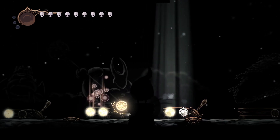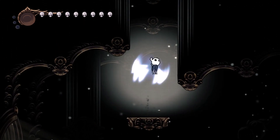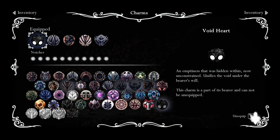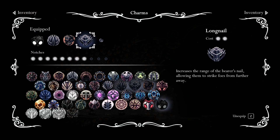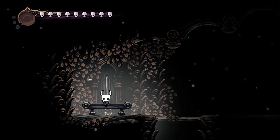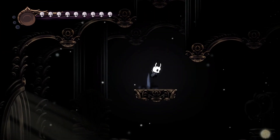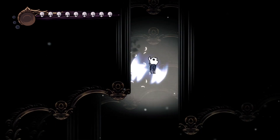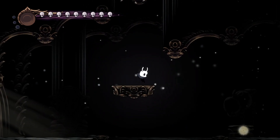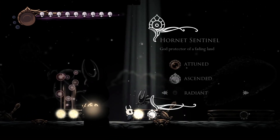Next up is Hornet Sentinel, but first I'm going to switch my charms to what I showed at the beginning. So we're going to unequip Unbreakable Strength and Long Nail, and equip Shaman Stone and Soul Eater. Also, if you struggle, you can unequip Mark of Pride and replace it with Unbreakable Strength or Carefree Melody — it works pretty well too. With that said, let's get into Hornet Sentinel on Radiant.